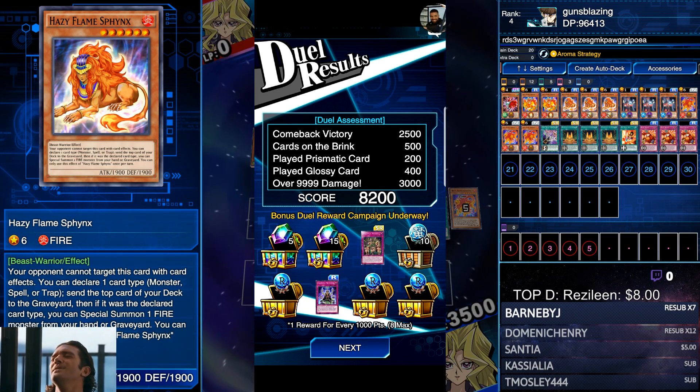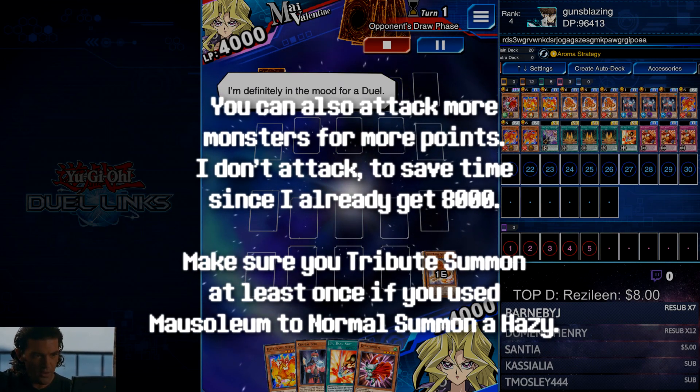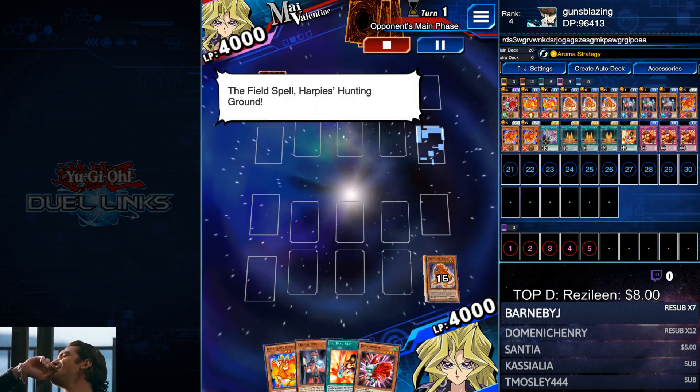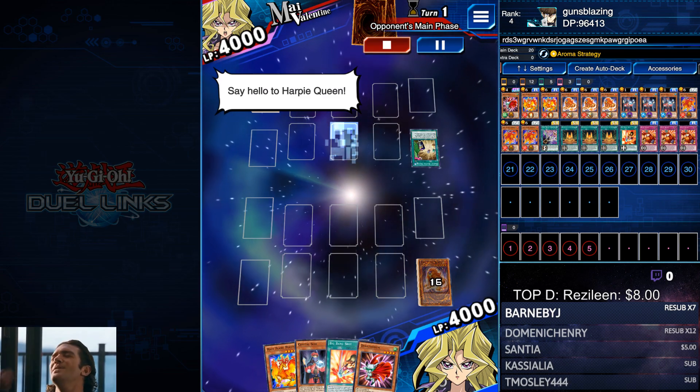With the help of a few glossy and prismatic points. If you don't want the Big Bang Shot shenanigans to happen, just use Heated Heart — it's not an equip, it's just a normal spell that gives one of your monsters piercing for the rest of the turn. But again, it's not a big deal.